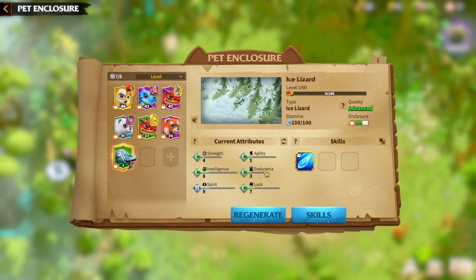Regarding Strength, Agility, and Endurance: Strength is for auto-attackers, Agility is for something else, Endurance is for tanks. Luck maybe can be a third option on the Ice Lizard. As you can see, they changed the interface of the attributes — before it was shown with a plus and values like 0.92 and so on.